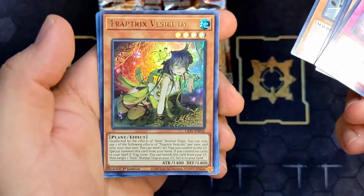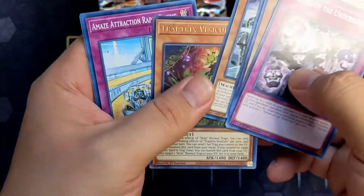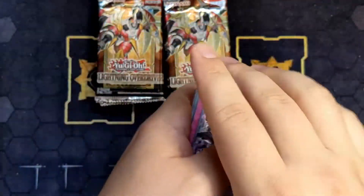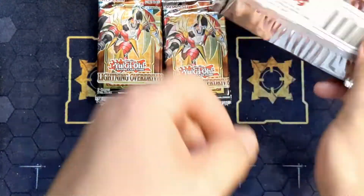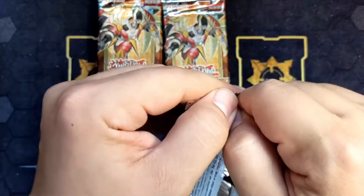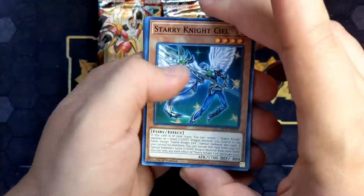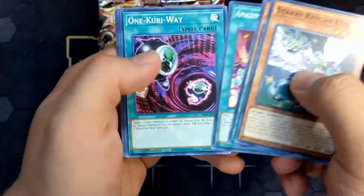Trap Trick Vesiculo — definitely needed this card for my new frog deck I'm trying to build. Trap Tricks, Frogs, and Paleos — a 60-card deck. I wonder if it's possible. I know it's definitely not Highlander, so unless you really want to see it I won't post it; it doesn't fit with the channel.